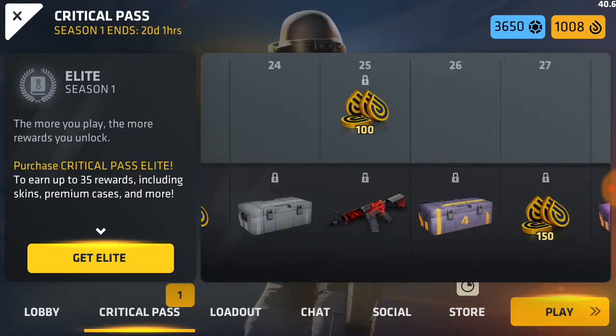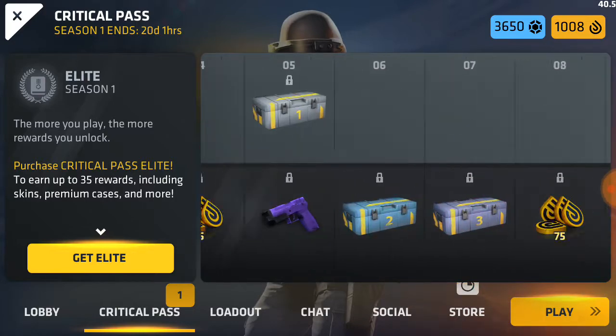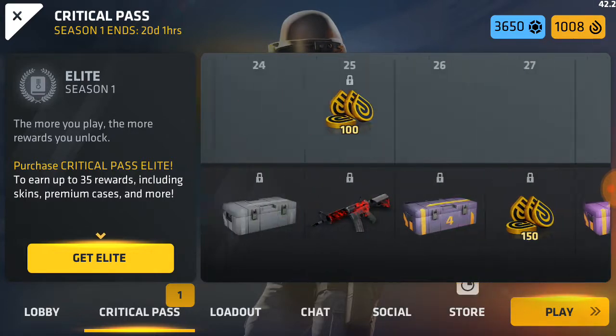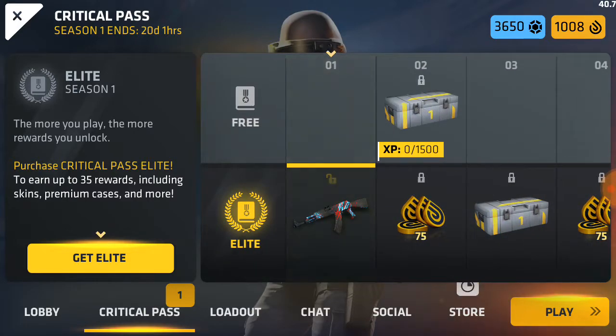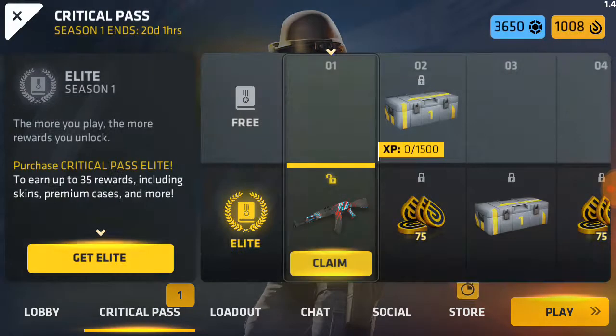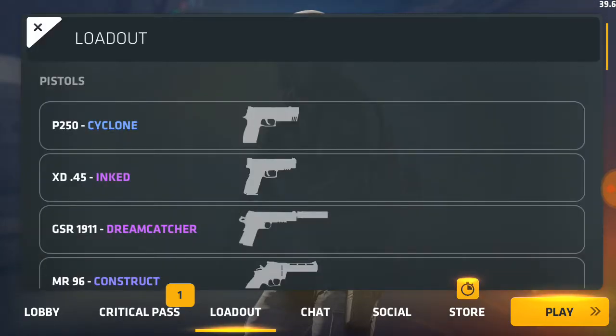With the free portion of the Elite Pass you get about a thousand credits back, or 200 extra credits, so it's about a thousand and twenty-five or something like that. They also have a countdown now — 20 days and one hour until the season ends, so you know how much time you have left. Anyway, let's go through it.